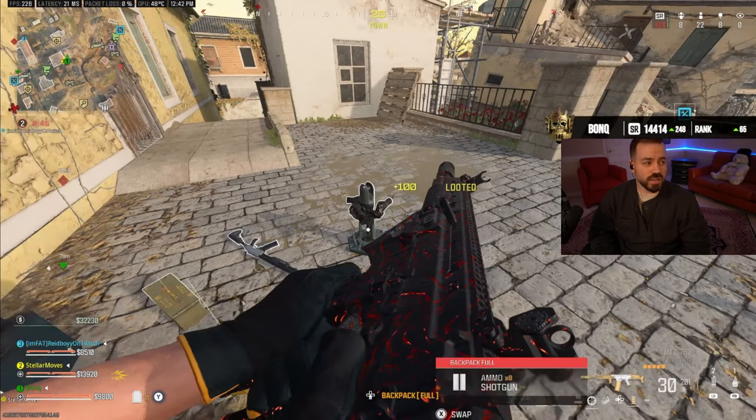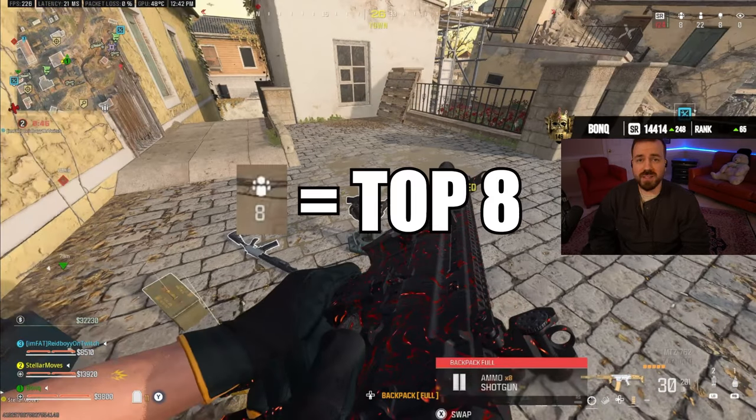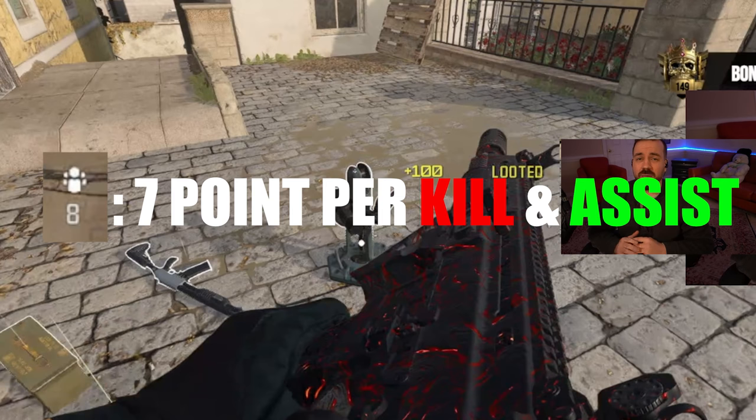As you can see here, we just hit top 8 with 46 seconds to go in the second zone. This means that each kill and assist is now worth seven points.